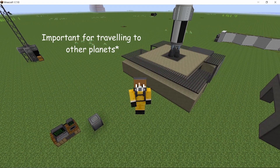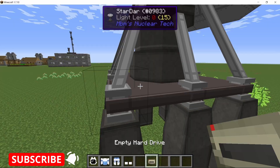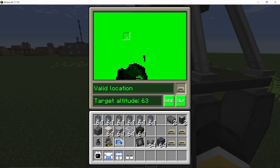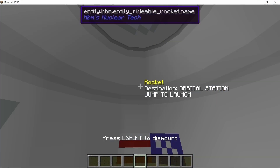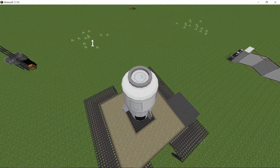When traveling to other planets using the orbital station, make sure you have hard drives set to valid landing positions. If you land in water or your drop pod tips over, you can get stuck on that planet, which is a problem if you don't have other drop pods. Anyway, we are going to our orbital station — two, one, launch!